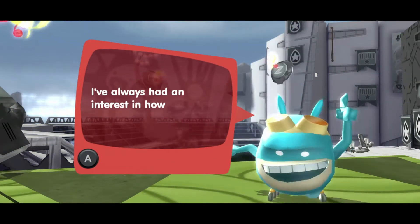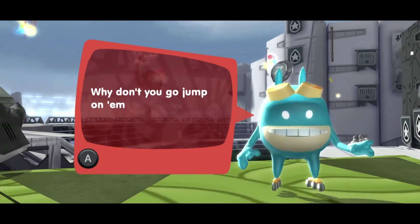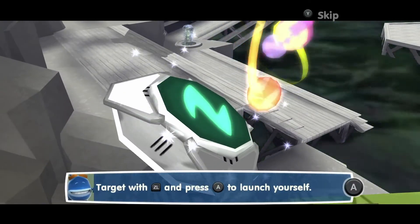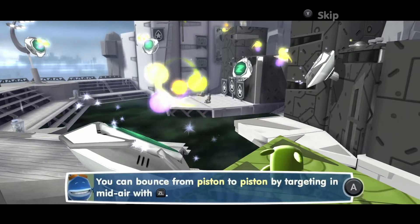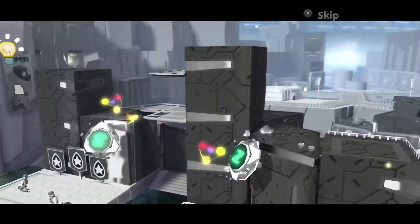Engineering section 8. I've always had an interest in how stuff works. I'm crossing some wires with all these crazy pistons turned on. Why don't you go jump on them, Blob, and see what they do? We're just bouncing on these trampolines. Target ZL and press A to launch yourself. You can bounce from piston to piston by targeting in mid-air with ZL.